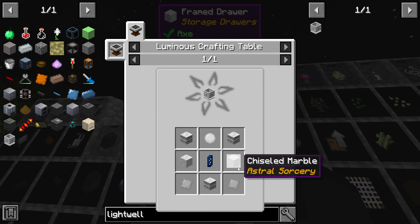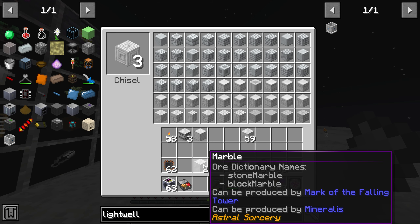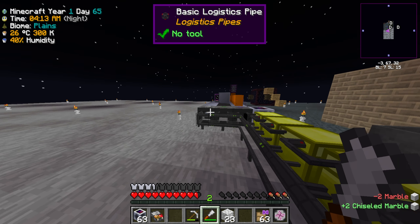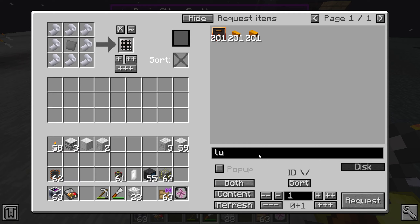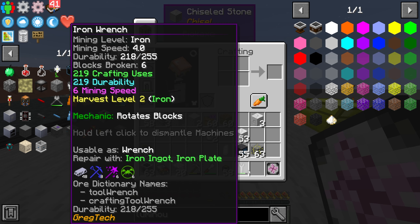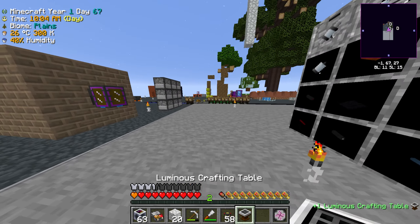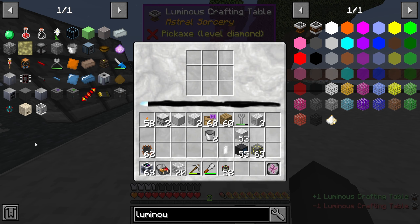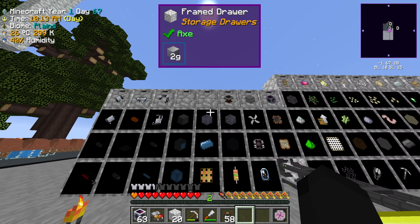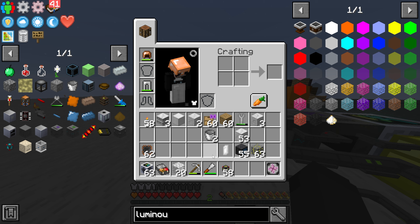I need three of those guys and two of the chiseled marbles — so two more chiseled please. Take these out, put them in as chiseled marble. Do I even have the luminous crafting table? I probably haven't made it yet. Let me go grab it — luminous crafting table, put that bad boy down. Now we should be able to make the light well. I just need the glass lens I thought I crafted, and the iron plates.